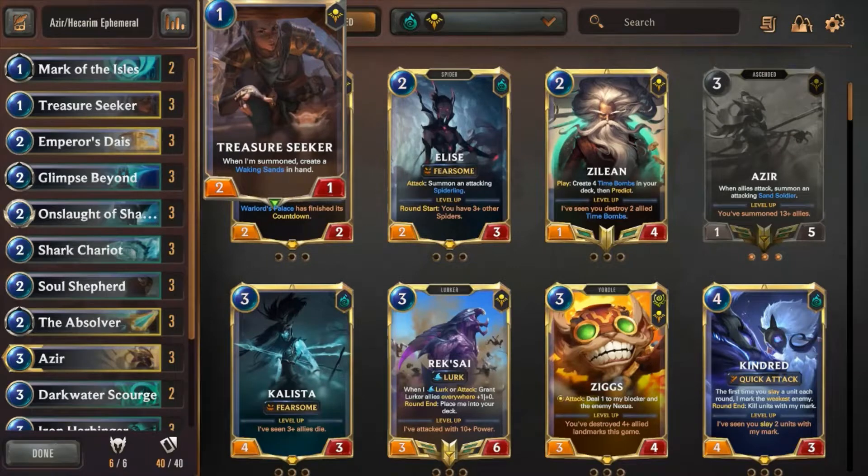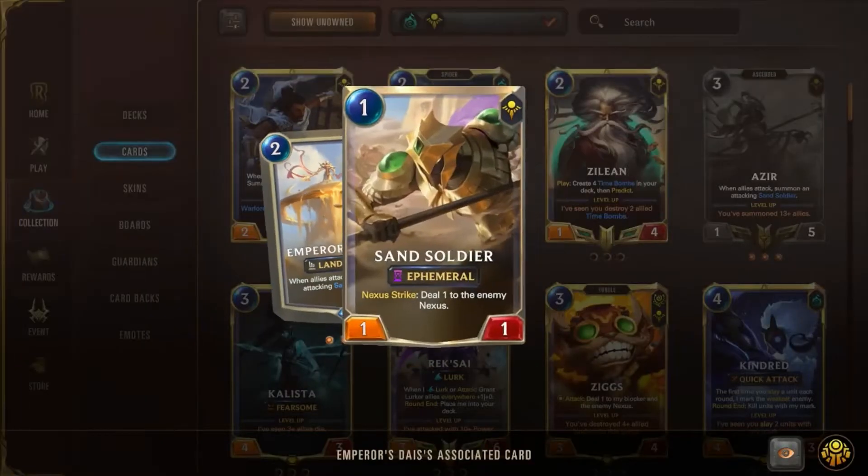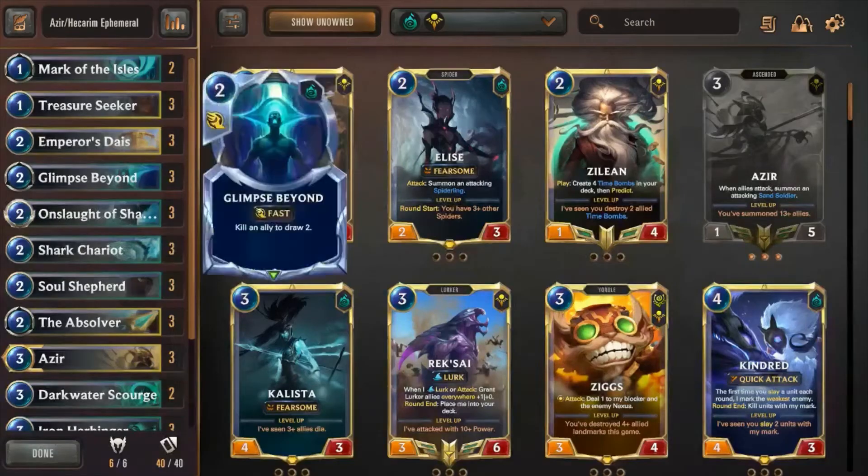Treasure Seeker is one of the best cards in Shurima. I can play it down early to block and hold on to the Waking Sands for later, then get an ephemeral Sandstone Charger to do some really silly things in combat. Three Emperor's Dias — a good way of constantly having access to an ephemeral unit to attack with in order to enable the rest of the deck. Three copies of Glimpse Beyond — honestly, I'm not sure about it in this deck.